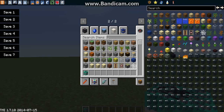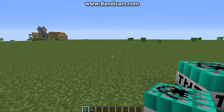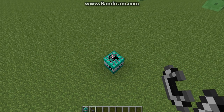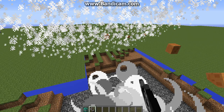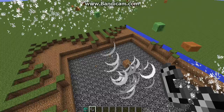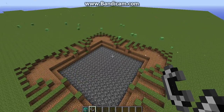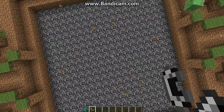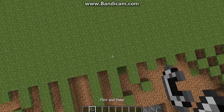I'm going to search for flint and steel. I bet this is going to make a big explosion. Yep! It's instant, just like a nuke. I made it perfectly straight right there. So that's what that one does - it's an instant explosion.